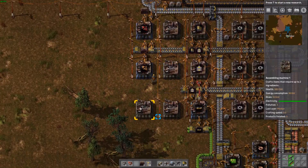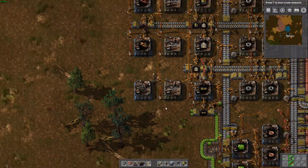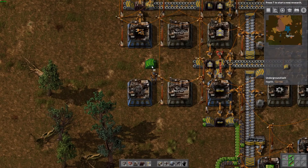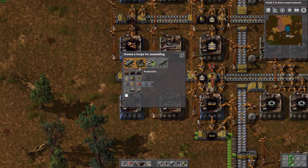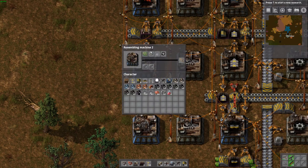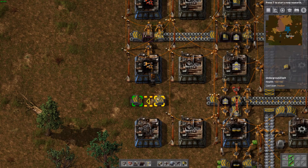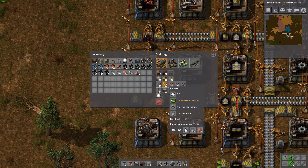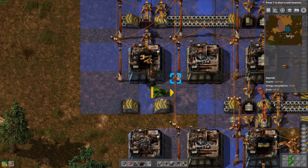Then we can put our blue inserters here. Did blue need gears? No, they don't — just the yellow does. So we could still have the gears fed through just in case, so that gears feed both sides and it's not just unbalanced.